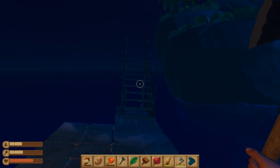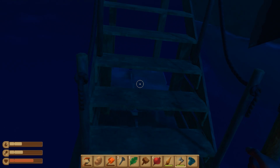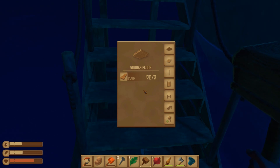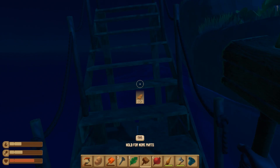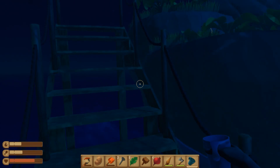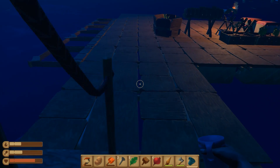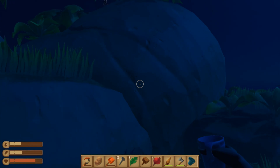Let's give it a go — Geronimo! It doesn't work so well, we can't really build up speed to run up there. If I want to remove the stair, can I do that? Is there a hitbox? Maybe we can make it if we go kind of sideways — yes!